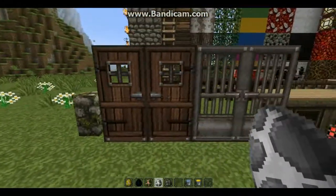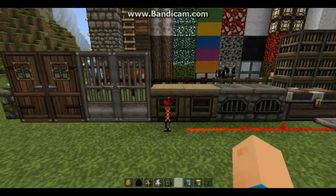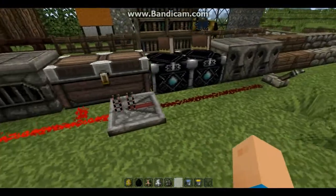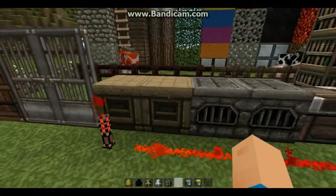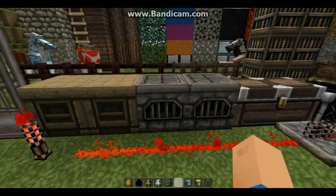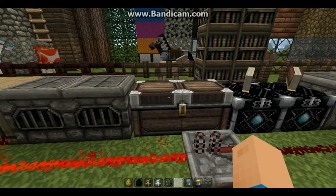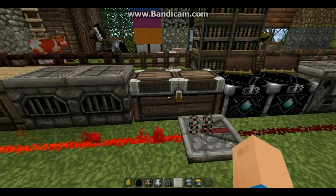Here we've got a nice medieval door. The iron doors make it look like a dungeon, which looks really really cool. Here we've got the redstone — this is what the redstone looks like — the repeater and the lever. This is the crafting table, furnaces which look really really cool and give it a really nice medieval feel. This is a chest right here which also looks really really nice in medieval times.